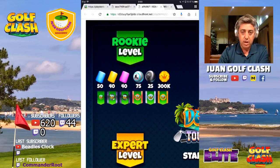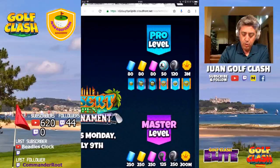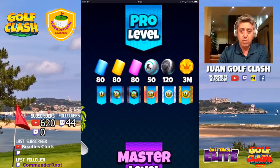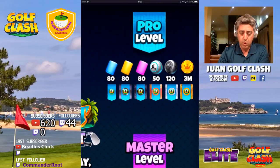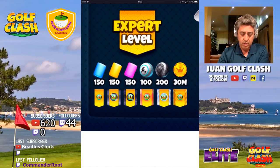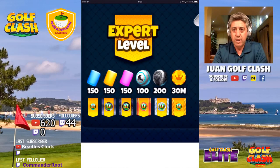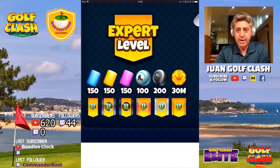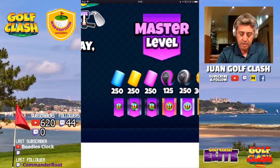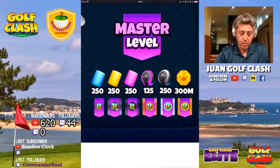These are the prizes for rookie level with the Titan and Kingmaker's balls. Pros get the same with a higher amount of balls and cards. Expert has a big prize for the winner of cards and balls, Titan and Kingmaker's as usual, and these will be the prizes for Masters as in the last tournaments.